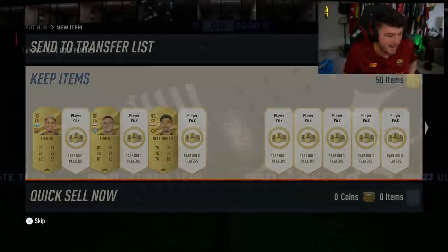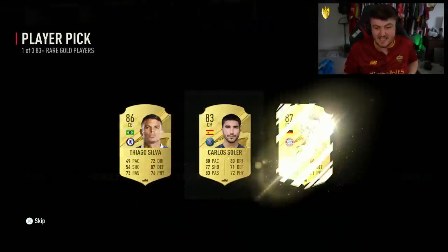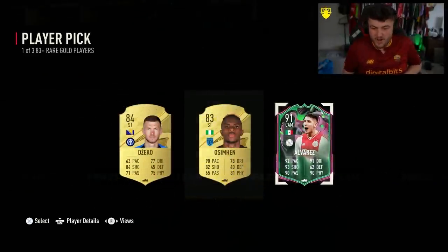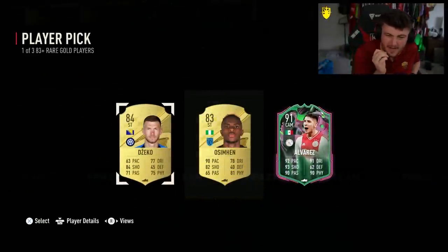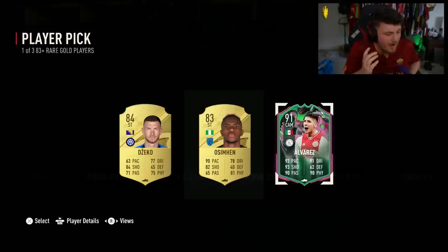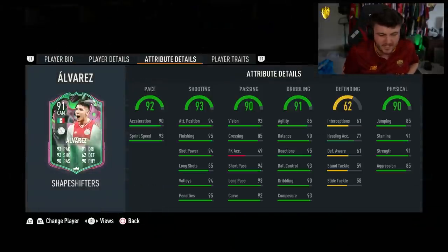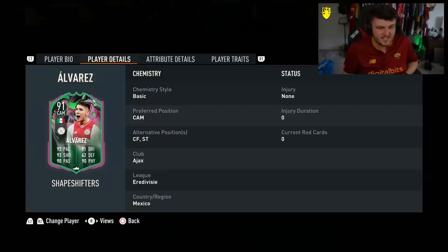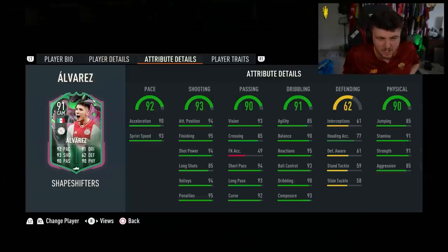99 left-wing Pelé — that is ridiculous. Let's jump into it and hopefully, fingers crossed, we can get ourselves some Shapeshifter cards in these player picks. Oh, we got one! Let's go. I saw a little bit of a pink outline and thought I was glitching out. But no — we got ourselves Edson Alvarez. Our first Shapeshifter!